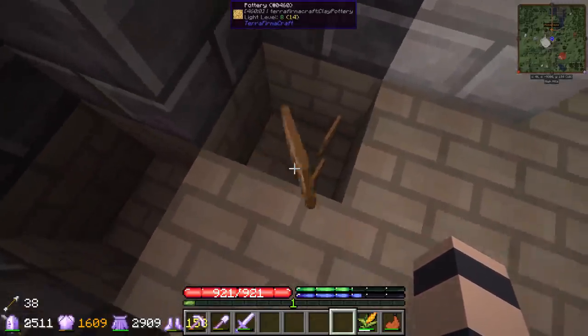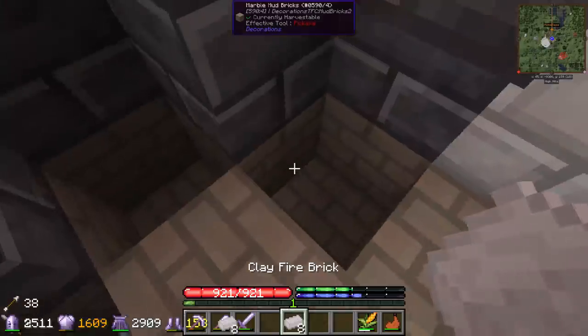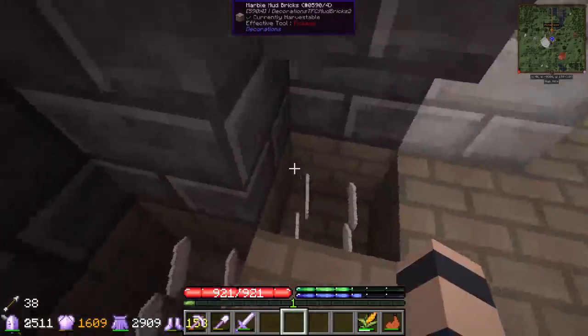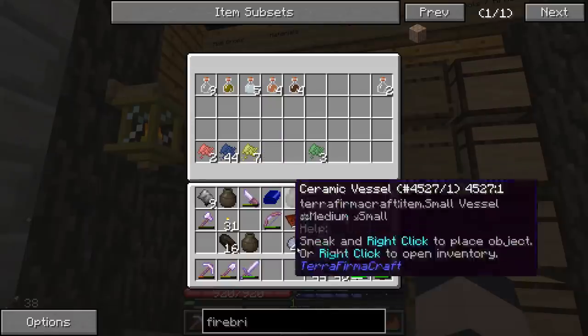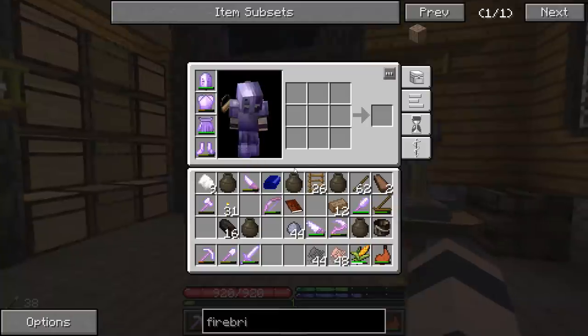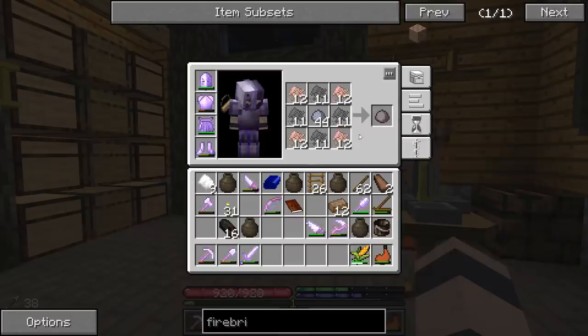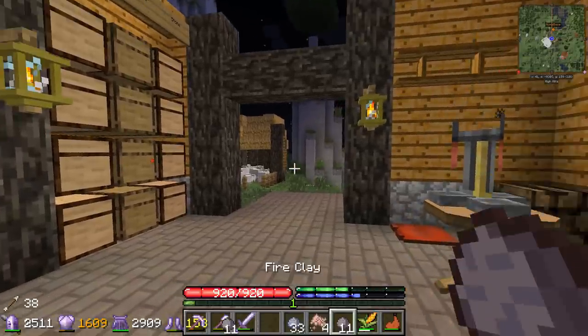The first batch of fire bricks is done, we're going on our second batch - we only have eight unfortunately. Keep in mind this is not just clay, this is fire clay, and we can only make a little bit more because this is the end of our graphite supply. We also need to make a little bit more because we need another crucible for our structure. Let's make one more crucible.